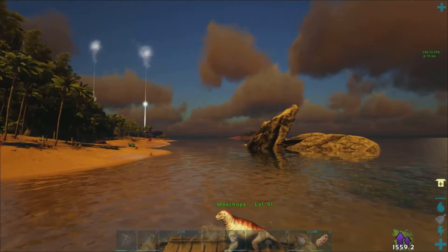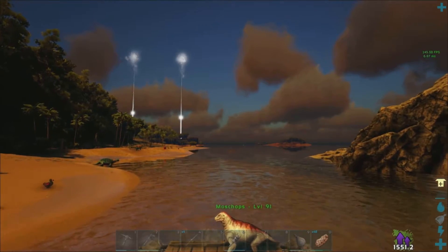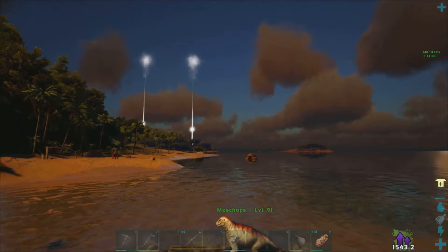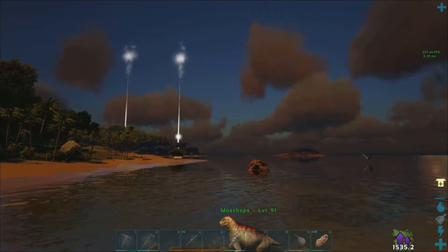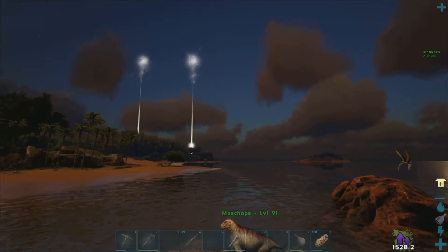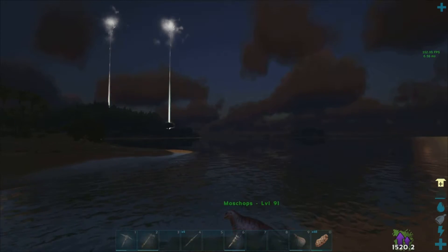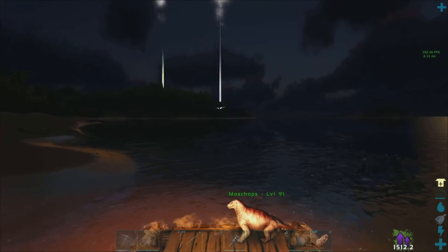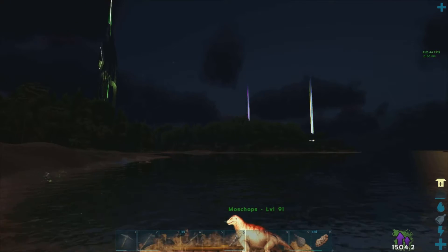We're heading in line towards the shore again. We should make it. We can get our bed down, which gives us a respawn point, because at the moment if we were to get killed we'd have quite a way back. We don't want to think about that. We don't like it when it goes dark — just putting the torch on. I know it's not going to do me much good but we need some sort of light. We should have maybe put a campfire on.